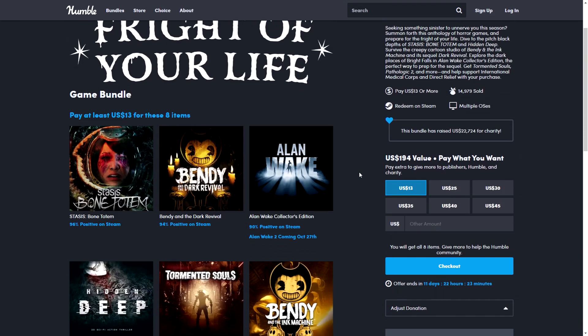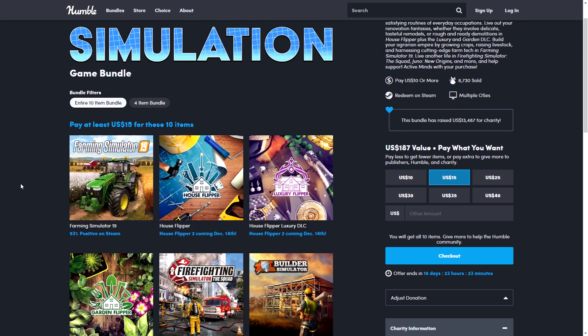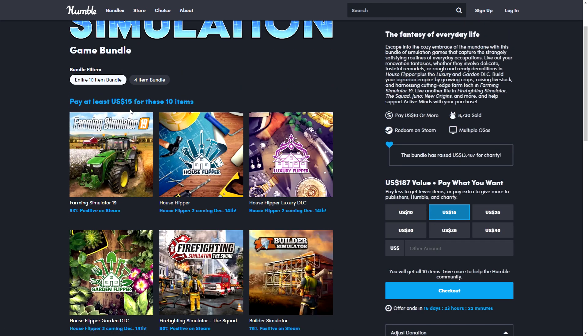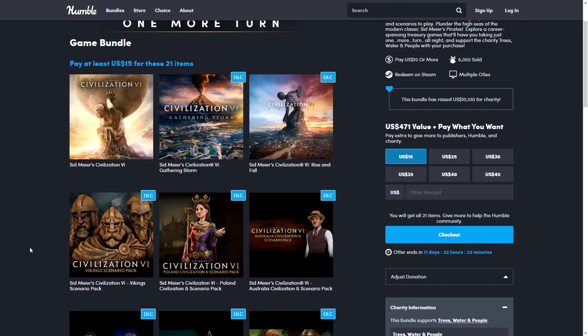I also mentioned separately last week the Living in a Simulation bundle — a lot of simulation-style games. If you're a fan of those, $15 gets you 10 items. And now back to the Sid Meier's collection.